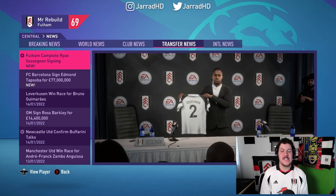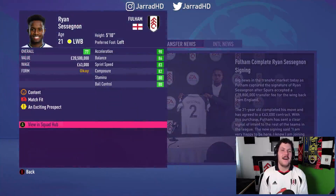I knew that when we had Konchesky as an English left back, I kind of wanted to try signing Ryan Sessegnon at some point. Well, Ryan Sessegnon — boy one to himself — is joining us back at Fulham, back where he belongs, as we sign Ryan Sessegnon from Tottenham for £28.8 million.